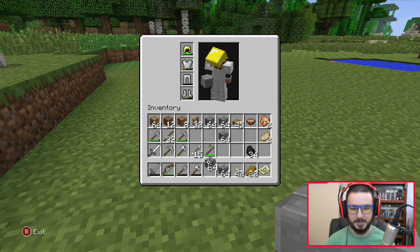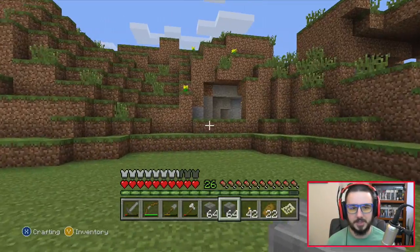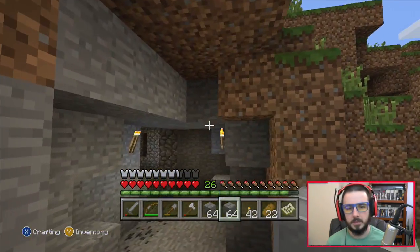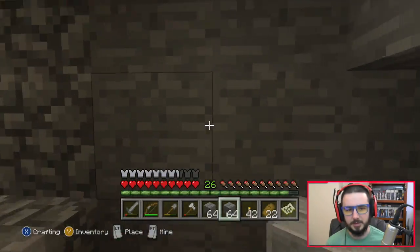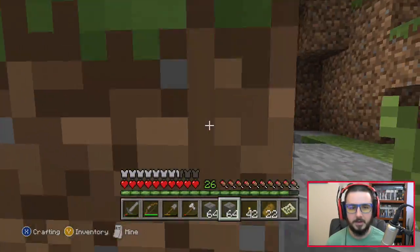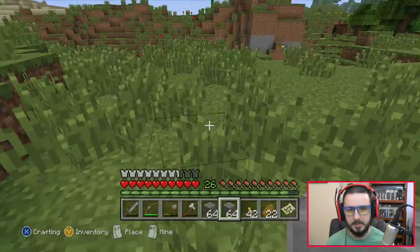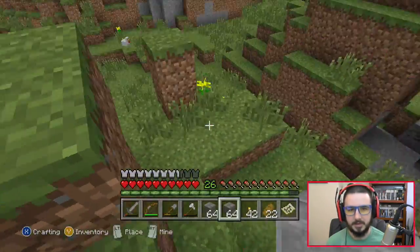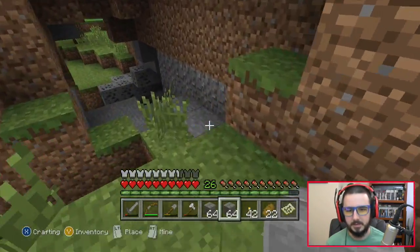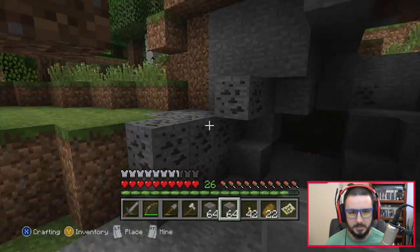Let's get some of these bricks going. I'm gonna use this as kind of a side exit. Whoa, I think there might be something through these walls here because I can hear them. I've gone up here and there's nothing going on in this cave — they're like right here. I don't know what it is. Oh, that's a spider!